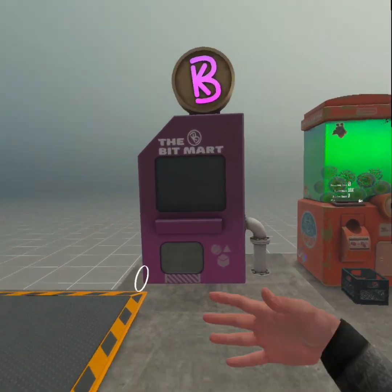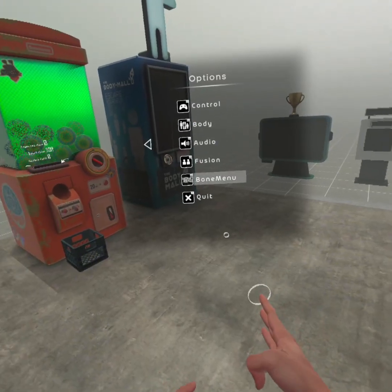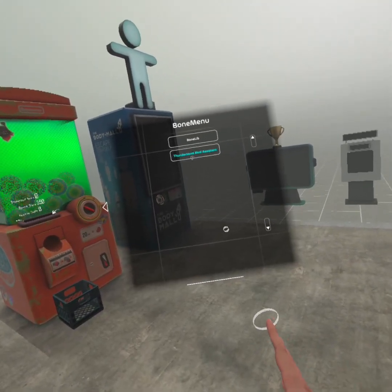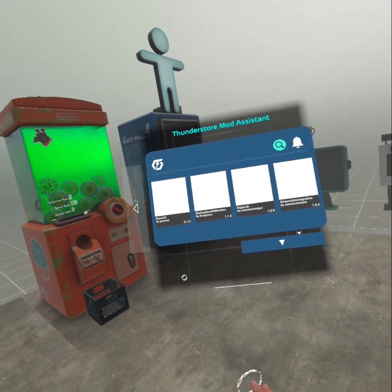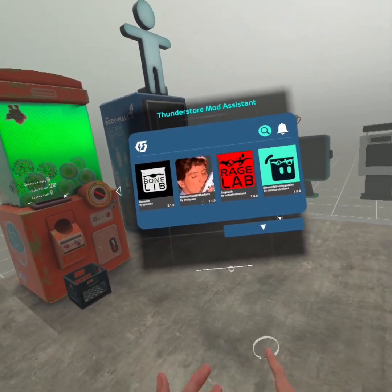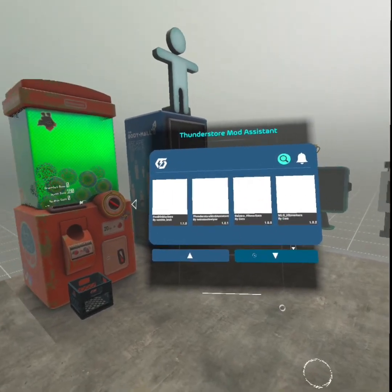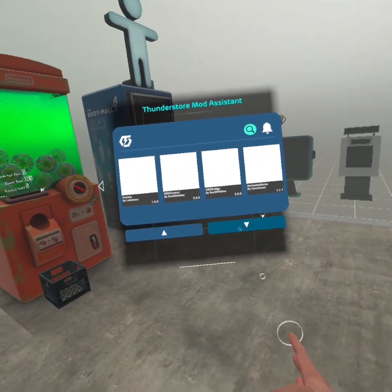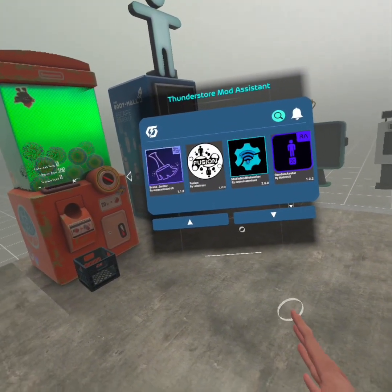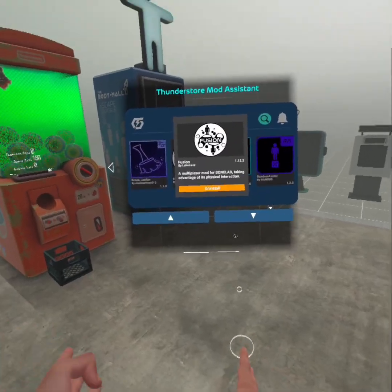The next thing you need to do if you don't see this machine: go into Preferences, Bul Menu, then Bonelab Mod Assistant. Just go into Bonelab Mod Assistant. Now you're going to need to keep going down until you see Fusion by Lackatras. Click Install — I already have it installed.